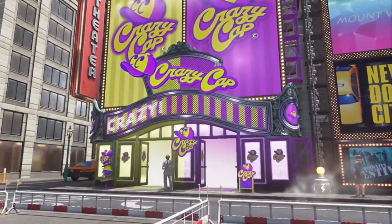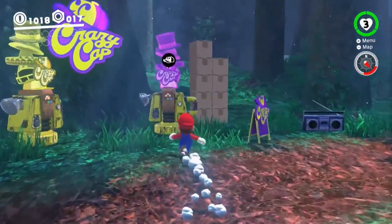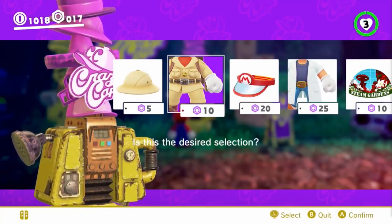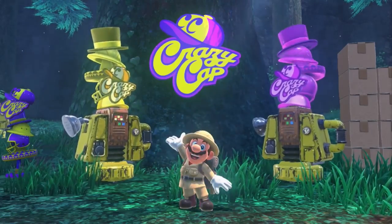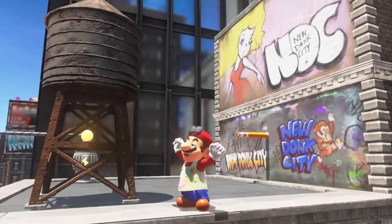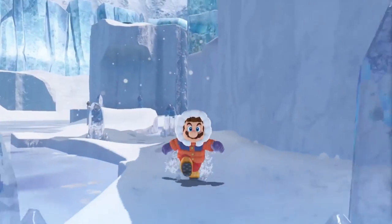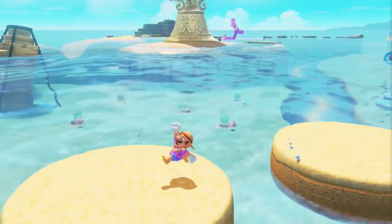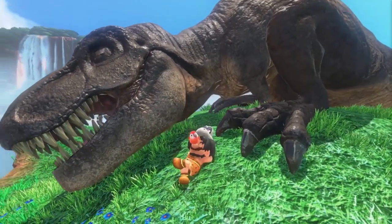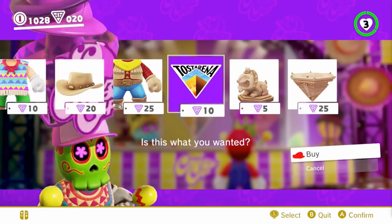The game world is home to a franchise of shops called Crazy Cap. There you can obtain outfits and other stuff with the coins you've collected, then customize Mario's look. Some outfits are thematically tied to the kingdom you're in or to a game from Mario's storied past. So don't be afraid to play a little dress up — just to suit your mood, match your surroundings, or just because. And don't forget to let the Odyssey in on the action with decorative stickers and souvenirs from Crazy Cap.